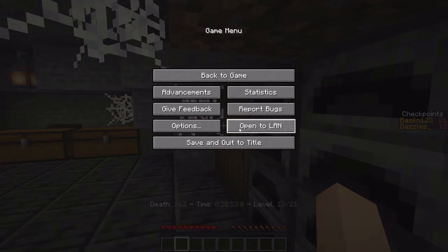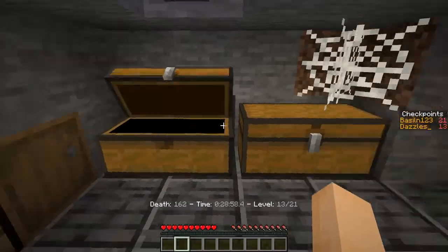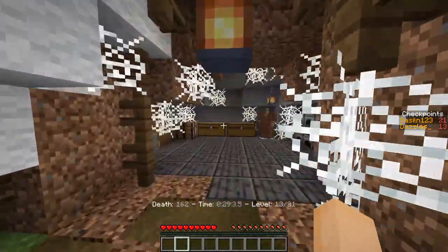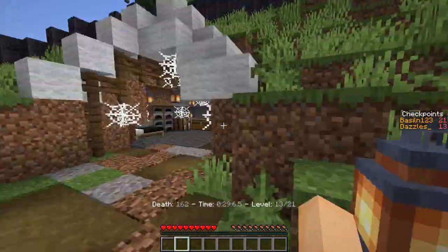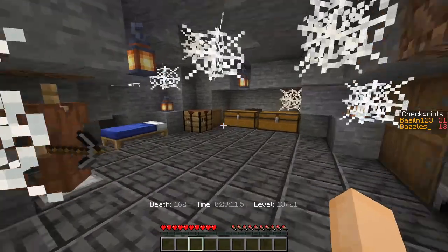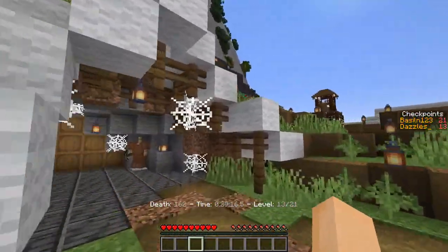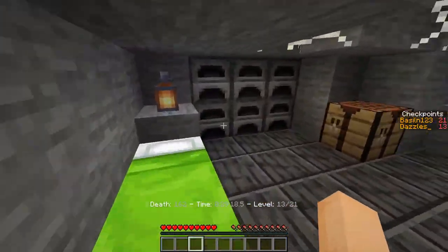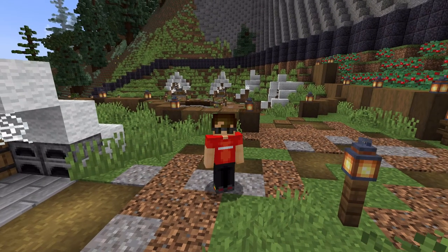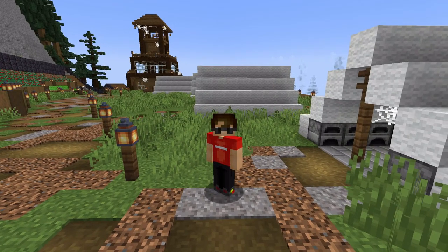I thought at one point that even the colours of the beds had something to do with it, but that was all just not true at all. I noticed the bed here is blue, this one's green, and then this one here is black. Take a look in here - oh, there's another blue one. And then this one is lime green. When it became clear that the entrance to the mine was not behind me there, I checked out this area to see if anything was there, but also there was nothing.